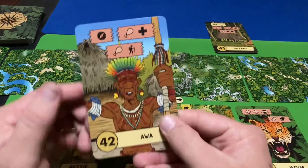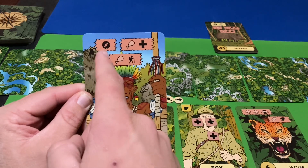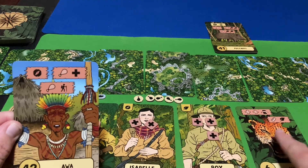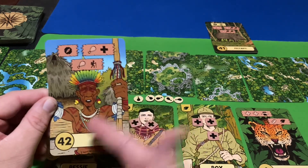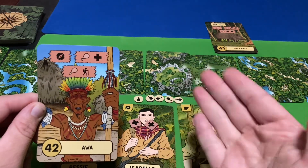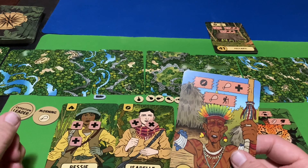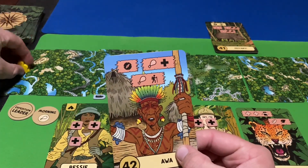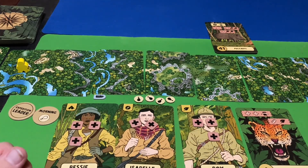Now the next card is the Awa. The first option is to take the Awa card and save him to help navigate later — just like with the Jaguar card. The second option is to give him meat to heal us. The third option is to give him meat to help get us closer to Eldorado. We're going to lose one meat — that's why we killed the crocodile — and now we get to move our pawn one step closer.